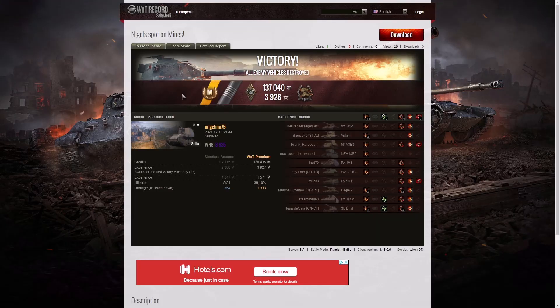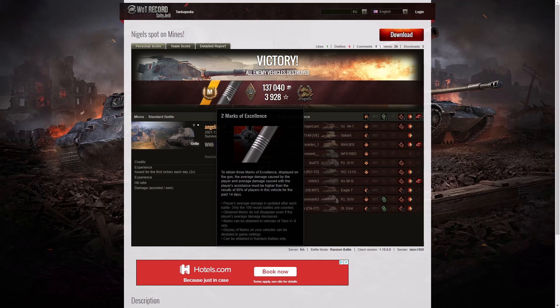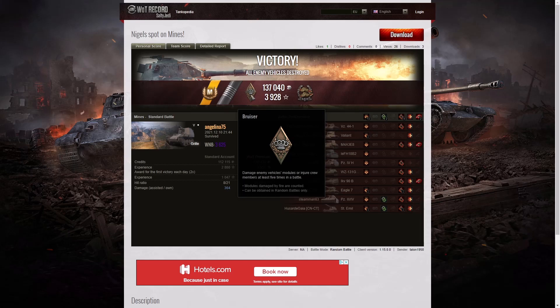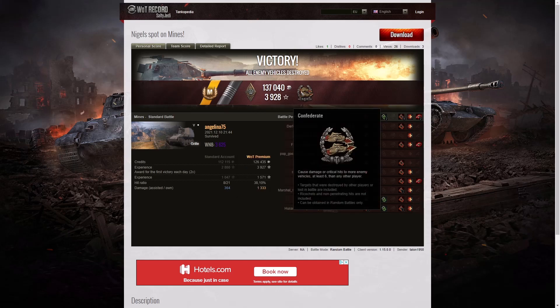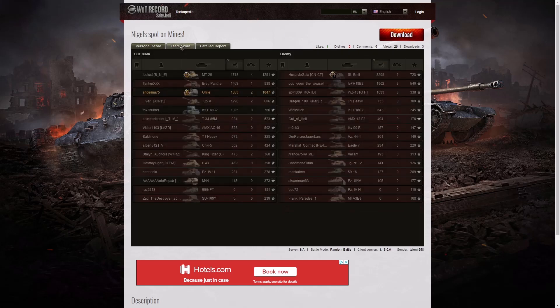Here are the end of battle stats. That was an Ace Tanker game for Angelina75 in the Gorilla. She also got a second Mark of Excellence, earning the blue rings on the barrel, along with a Bruiser Medal for getting at least five critical hits — she got nine — and a Confederate despite killing two enemy tanks herself. She had the highest number of kills on her team, with at least six tanks subsequently taken out by teammates. Her WN8 score is a very high 3625, which is why she won this week's contest so quickly — super unicum level. Looking at the team score, she's third on damage on her team, but fifth overall.